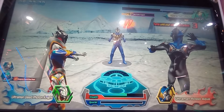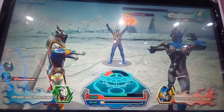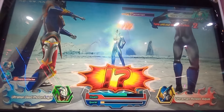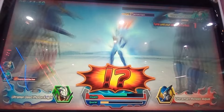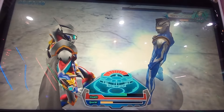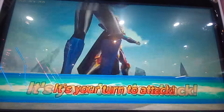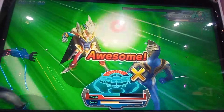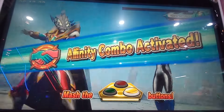Your opponent is about to go all out! What a great combo! Looks like your opponent is about to go all out! Your opponent is releasing their full power! What a great combo! What a great combo! Your opponent is using all of their power! Here we go! Perfect! Time for your attack! Press the buttons and go on the attack! What a great combo! Your affinity gauge is full! Affinity combo! All right!